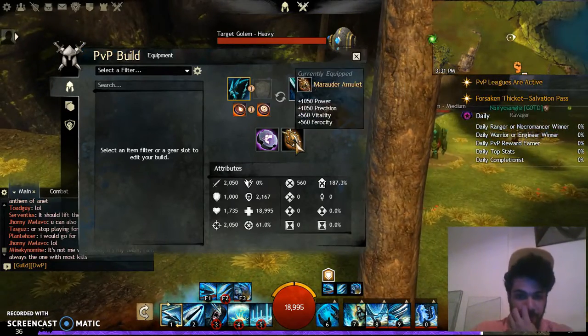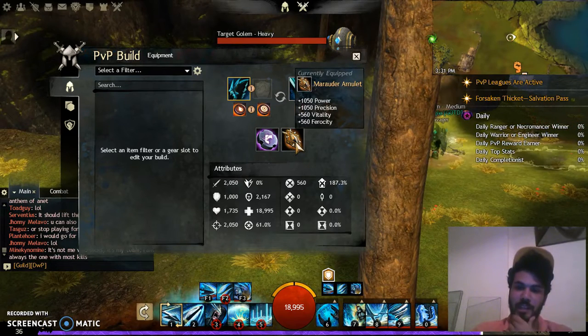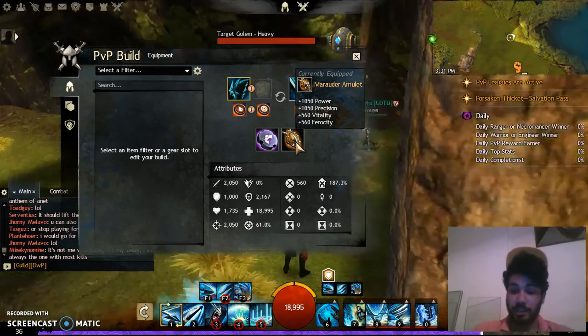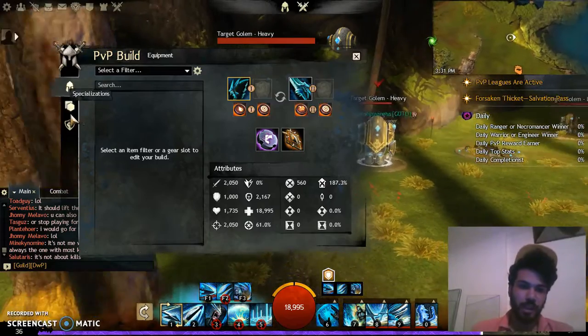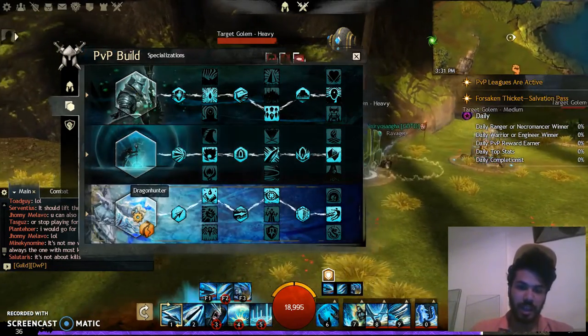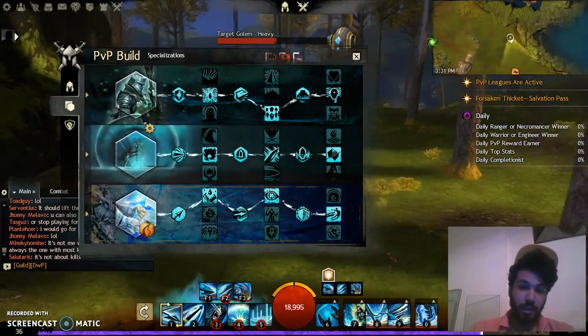For the rune I pick Rune of Speed, and for the amulet I pick the Marauder amulet because it gives a balanced mix of power, health, critical chance, and critical damage. For the trait lines I pick Valor, Zeal, and Dragon Hunter.